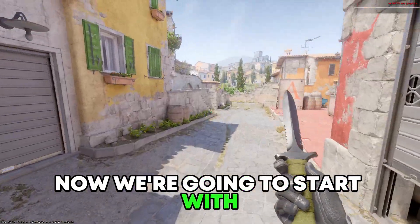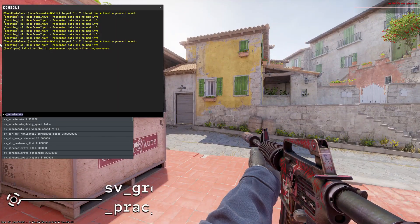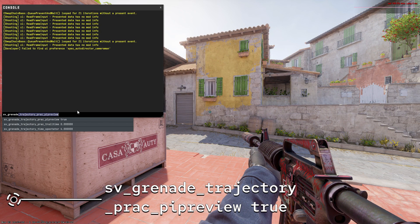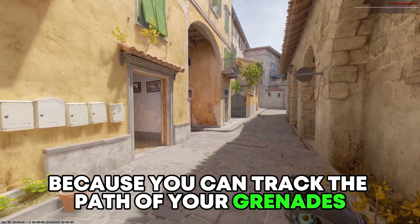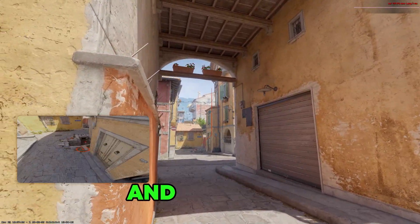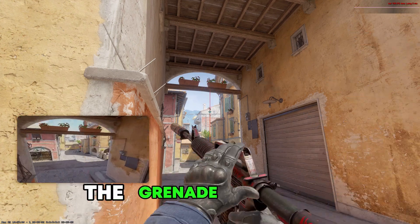Now we're going to start with commands that you can use in your practice. The first one is sv_grenade_trajectory_prag_p_preview true. This is one of the most important commands, because you can track the path of your grenades. You can practice smokes, flashbangs, and grenades, which is very helpful, and the little screen will show where exactly the grenade will fall.